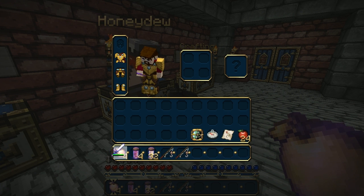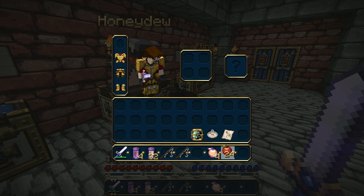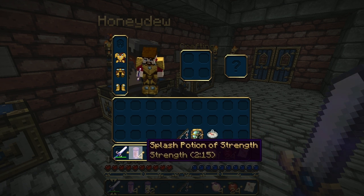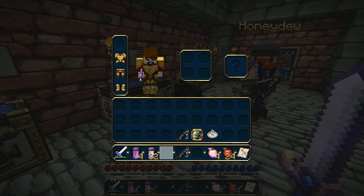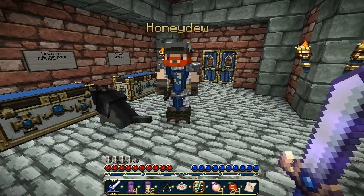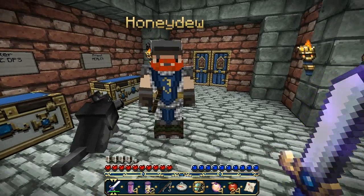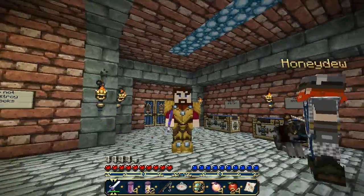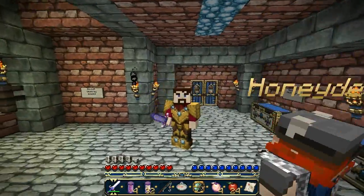I've got an iron sword with knockback and a few golden apples to keep myself fed. Wow, it's like Alliance armor I'm wearing. Look at me — it's like an Alliance tabard. Oh my god, you look perfect! Isn't this brilliant? And I'm like a warrior.